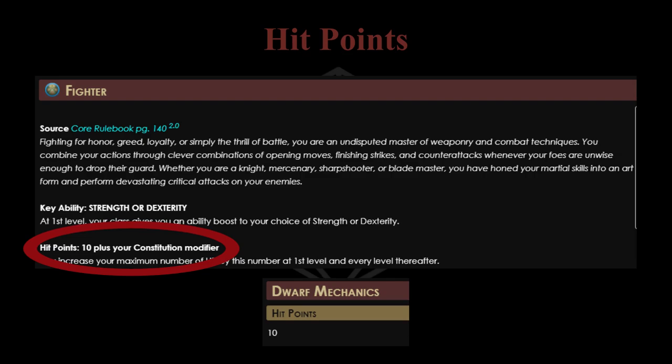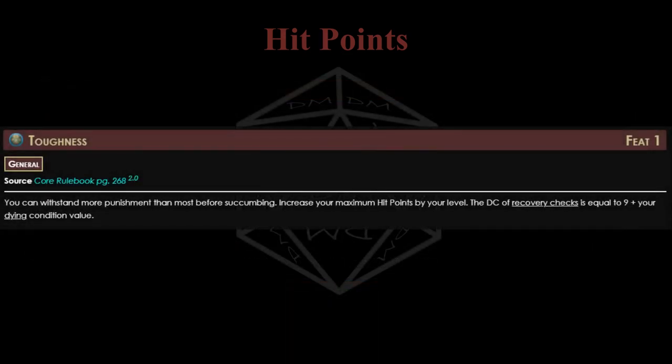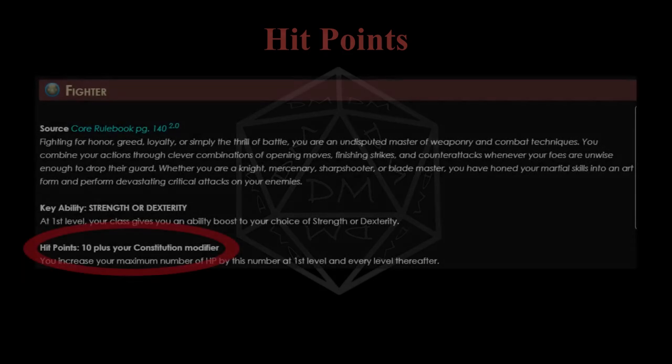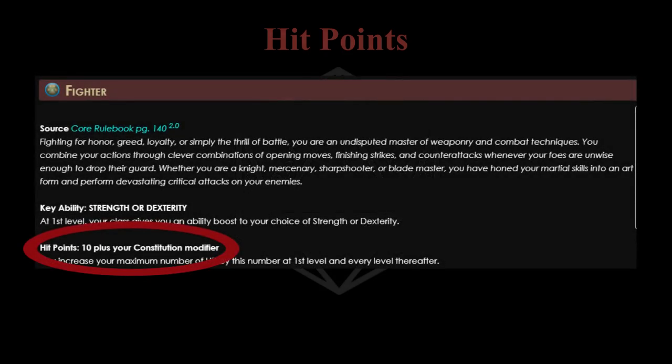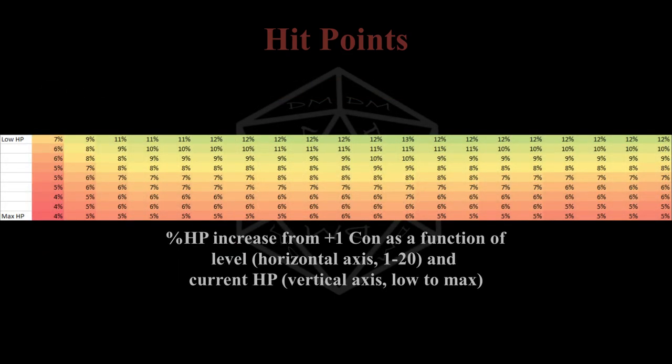I wouldn't recommend choosing an ancestry based on their hit points unless they'll only be played up to level 3 or so. There's also the Toughness general feat, giving a character extra HP equal to their level. This is a very strong choice for any character defensively, but not required. The part of your hit points that you have the most control over is your constitution. Every point in your constitution modifier increases your maximum hit points by your level, so a level 10 character with plus 4 con gains 40 hit points - that is a huge chunk. It's especially big if you're playing a class with low HP per level, such as a wizard.